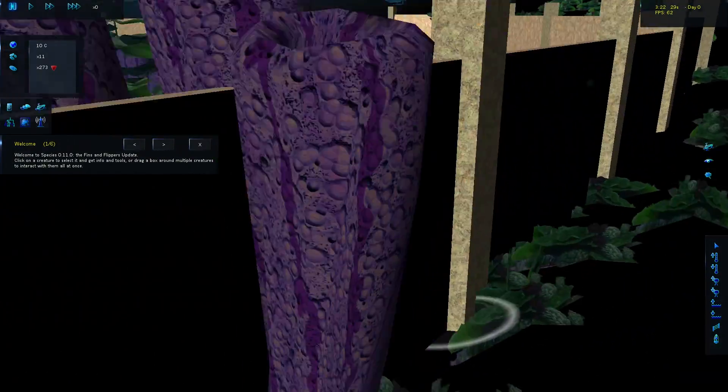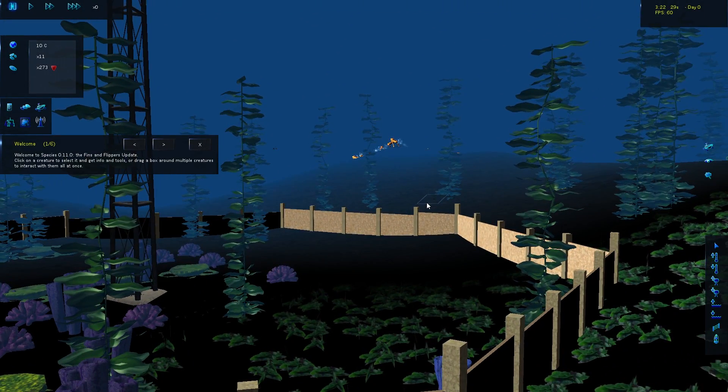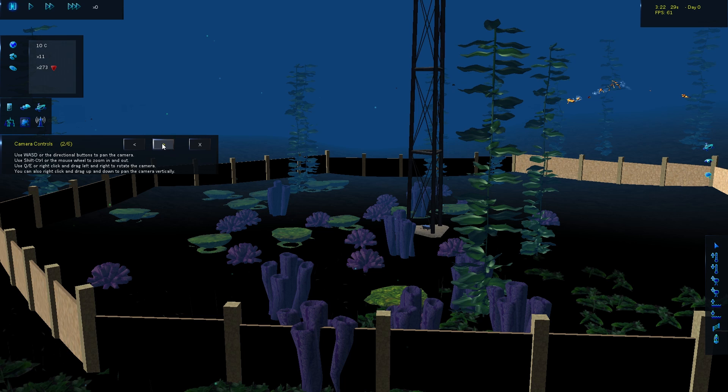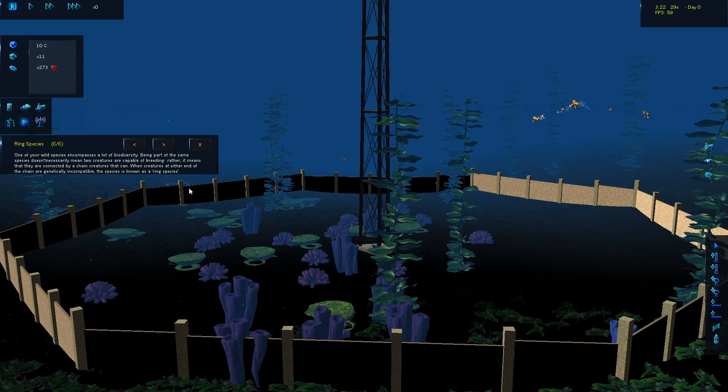We ended right here down in the sea. This is the better view for underwater. And here's a little new thing I think they added in the hotfix — a few tips. There's camera things, time acceleration, speciation, how that works, and extinction. And then there's a sixth one that I only just read, but it's actually kind of interesting: one of your wild species encompasses a lot of biodiversity. Being part of the same species doesn't necessarily mean that two creatures are capable of breeding — rather, it means they're connected by a chain of creatures that can.